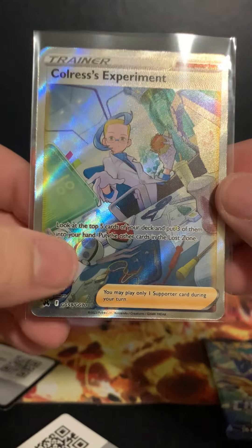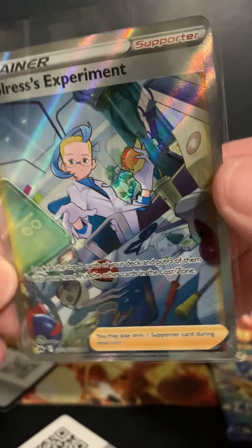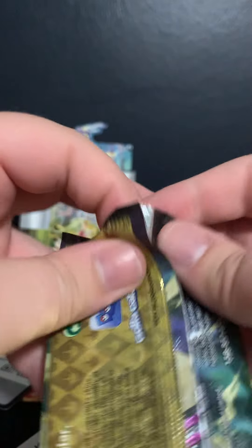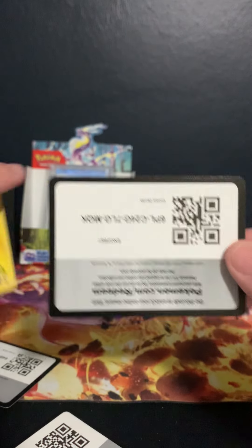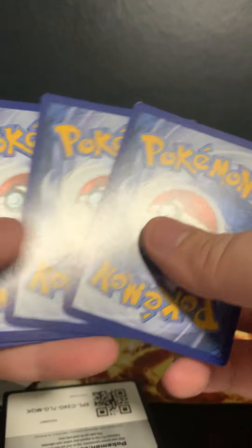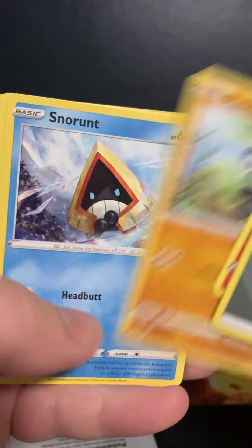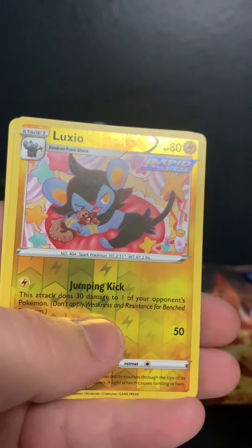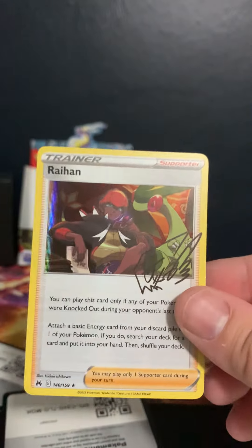Look at that — look at the heavy ball and the great ball just chilling. Eating a cheeseburger on there, of course. Oh, there's Shaymin. Fire, metal — Lunatone, Rescue Carrier, Salazzle, Shaymin, Pancham, Snorunt, Ponyta, Tangela, Luxio reverse — first reverse we've seen — and a Raihan holographic, boys!